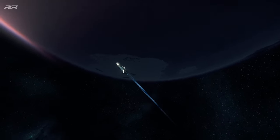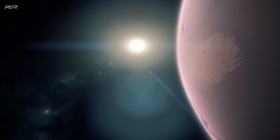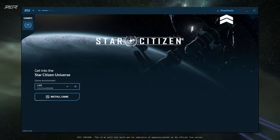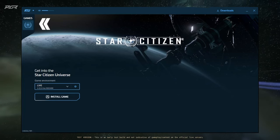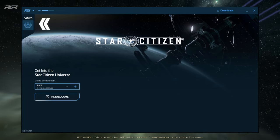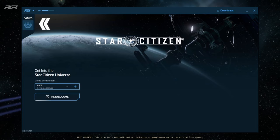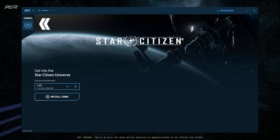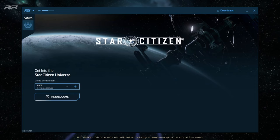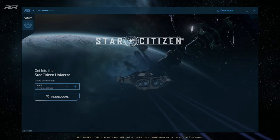The interesting piece I wanted to cover in this video is the newly leaked RSI launcher. It's going to be able to track your downloads, but if you look on the left-hand side it says 'Games,' and right now the only game option you have is Star Citizen. This launcher is actually in preparation for the upcoming Squadron 42 — hopefully it will drop this year. You're going to be able to launch Squadron 42 from this launcher as well once it's actually released, and possibly future games for CIG.